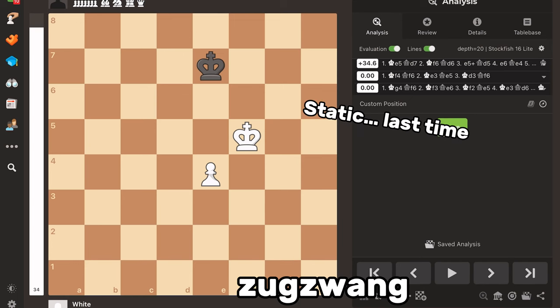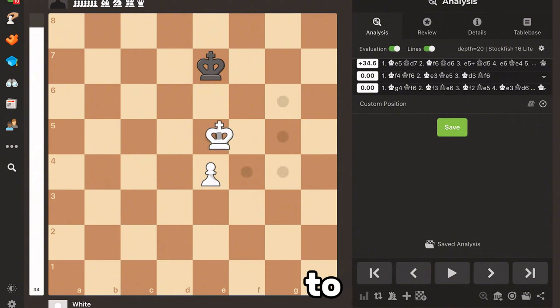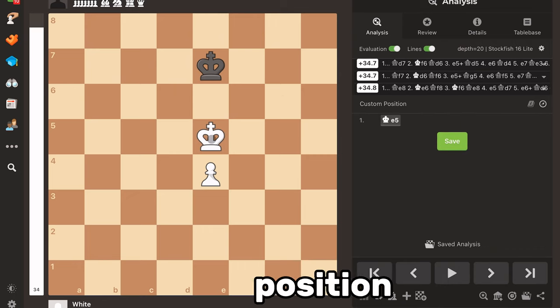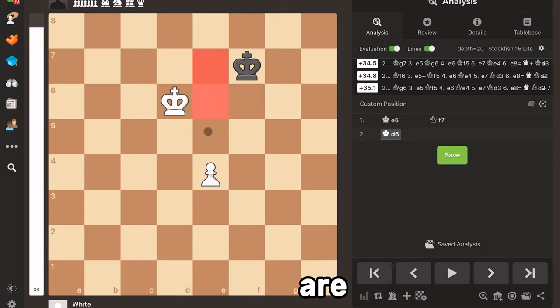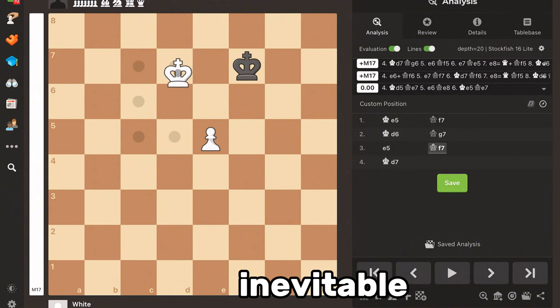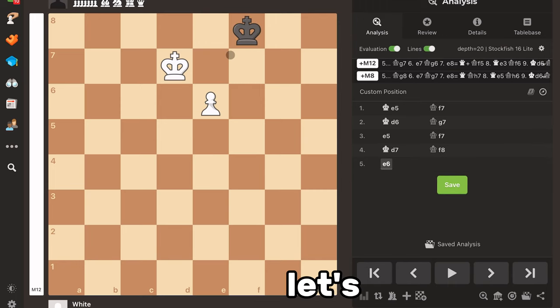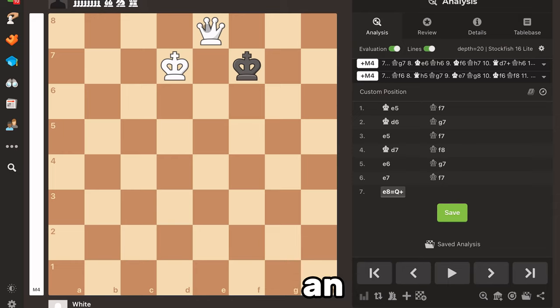The last tactic in this video is zugzwang. Zugzwang is more of an idea than an actual move — basically it's just putting your opponent in a position where there are no good moves, and any move the opponent makes is going to damage their position. In this example, white goes queen to e5, creating opposition on the black king. Any move that black makes is going to give white an opportunity to push their pawn. Say king f7 — white goes king to d6, all of these squares are protected by the king so the pawn can march up. Now white promotes to a queen and black is dead lost. Opposition is just one example of zugzwang, but often zugzwang is used to allow a draw in a seemingly losing position. They're very, very difficult to spot, and if you see one, you're going to seem like a genius.